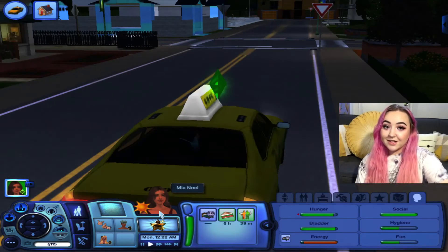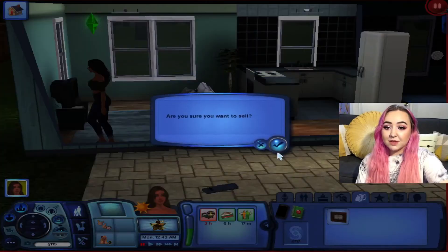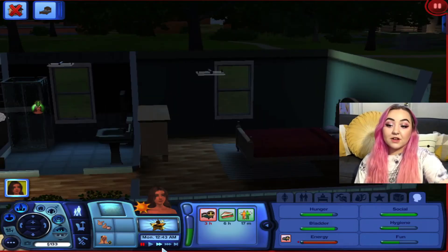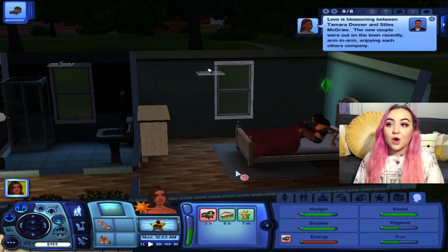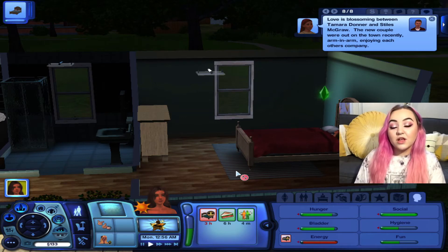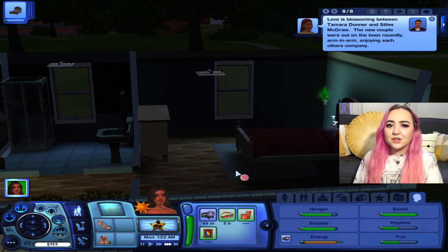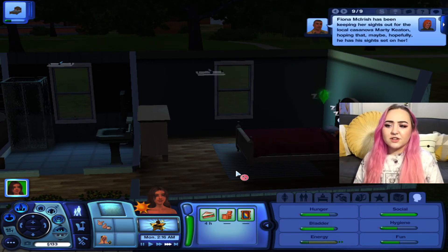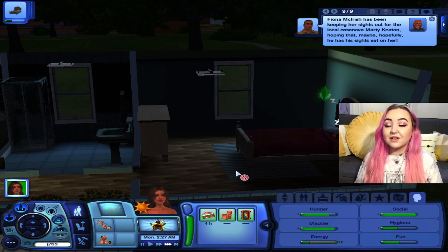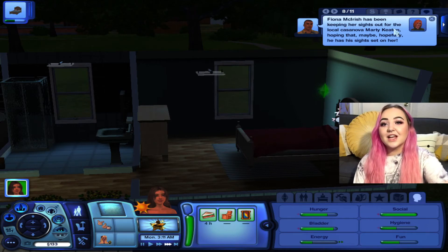Mia is exhausted — we need to get her home, rested, and ready for work tomorrow. It's midnight, I may have overlooked that a little bit. This is like a university basket thing — I'll just sell it for some money since we're not going to university. I might do a separate university let's play, and maybe mini series for ambitions too. Generations will probably be the longest.